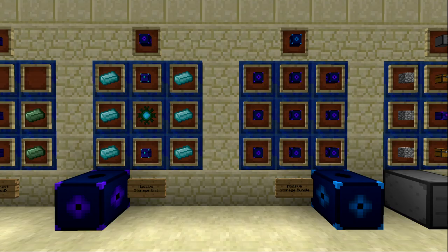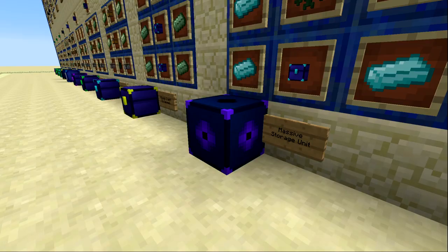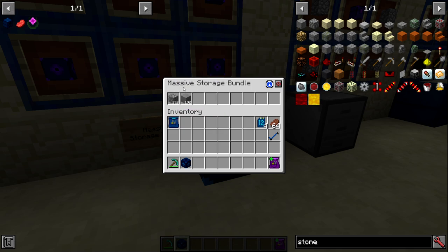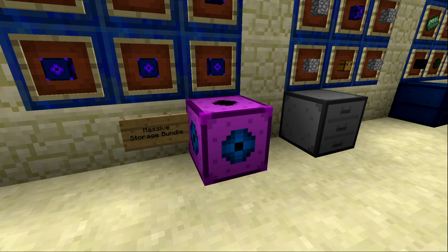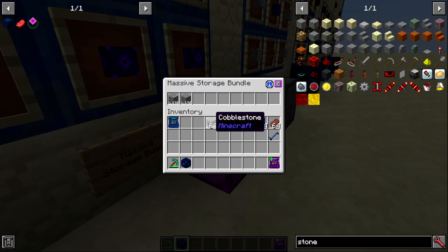Speaking of massive storage — next are the massive storage unit and massive storage bundle. The massive storage unit is made with six advanced ender alloy, two large handy chests, and one active large ender core. The massive storage bundle is made with nine massive storage units. The unit can hold one billion items of a single type; the bundle holds one billion items each across nine different item types.